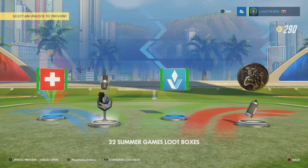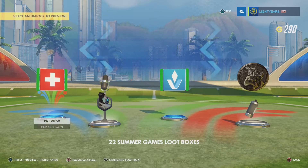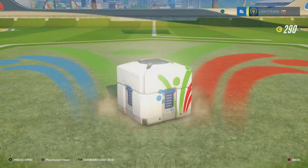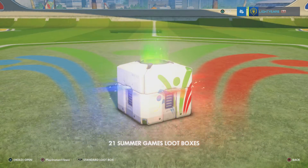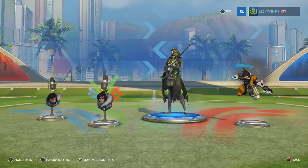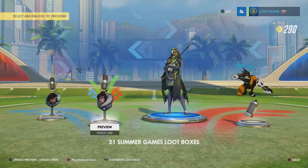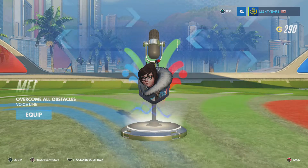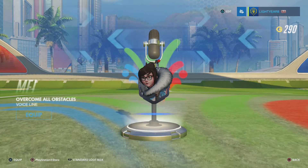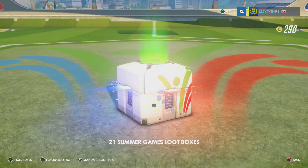This is Mercy's — that's Switzerland I believe, that's cool. We got a skin for Anna — 'Overcome All Obstacles' — nice. So no legendaries or epics yet.